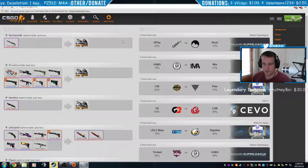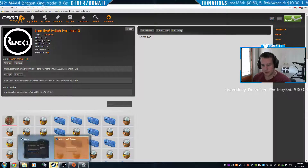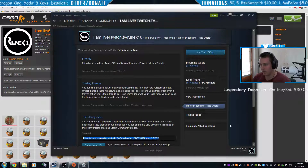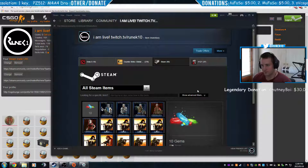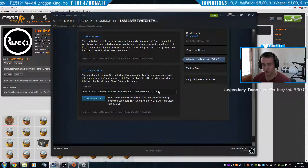Then it should take you to this page and show your profile. You get a profile and these buttons — there shouldn't be anything in there from you yet. Then this is where you go to your Steam to get your trade URL. Go to your profile, click on your inventory, then trade offers.